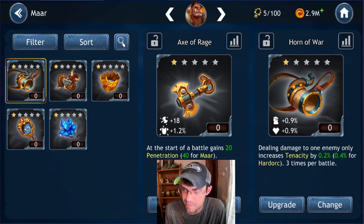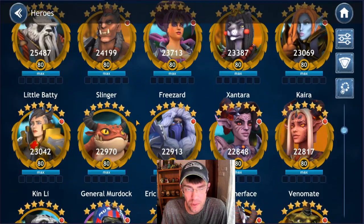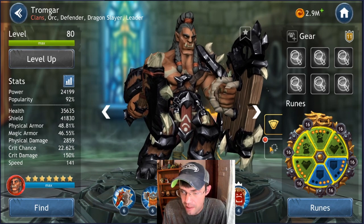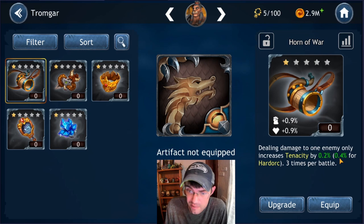The next artifact: dealing damage to one enemy increases tenacity by 0.2%, 0.4% for Hard Arc, three times a battle. I don't have Hard Arc up and running enough to use him regularly, so I'm going to put this on Tromgar. Increasing Tromgar's tenacity would be really big, and it also gives potency for his stuns plus overall health. Other candidates: Kin Lee would be good although he doesn't really need potency. Little Batty would be exceptional because she does need that potency. But for my team the best benefit right now is Tromgar.